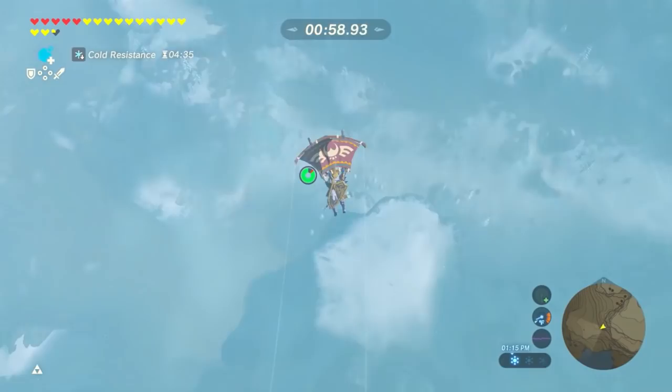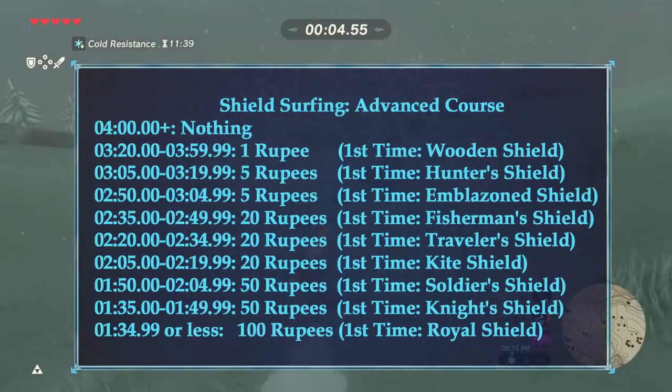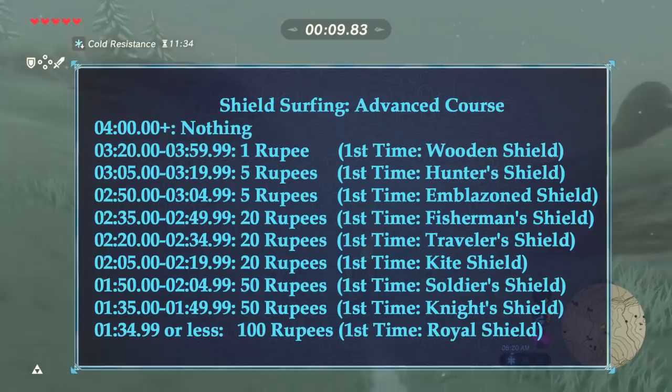For those of you who don't know how to wind bomb, I'll first show the rewards before I show some good surfing routes. Depending on how fast you make it to the end, she'll give you a different shield off her wall in the cavern. I'll leave this on the screen for a few seconds so you can search for the shield you want, or you can take a screenshot.